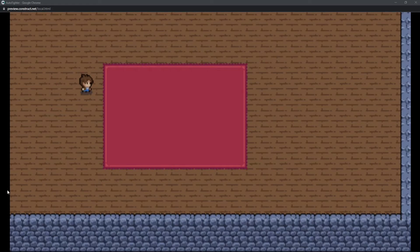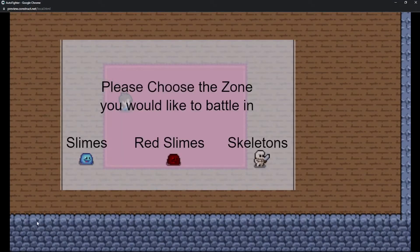Hey everybody, Windstreak here. Today's video is going to be a little weird. I am in the middle of making an idle game to help some people out and I wanted to see how much stress the game could take. I bumped up the spawn time on my slimes from 1 every 0.3 seconds to 1 every 0.03 seconds.